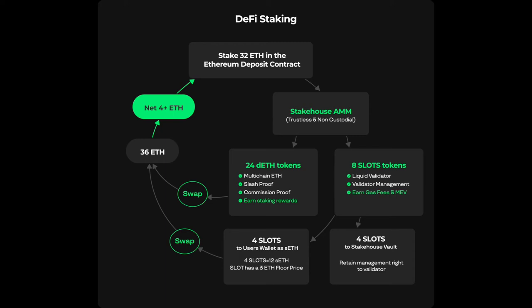To perform compound staking, a staker would swap their 24 dETH to the market for ETH and have a full 32 ETH validator and its associated block production rewards for only 8 ETH.